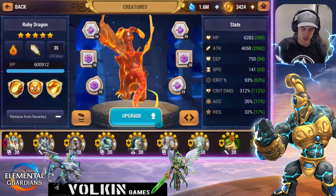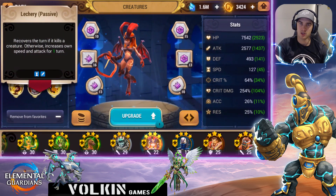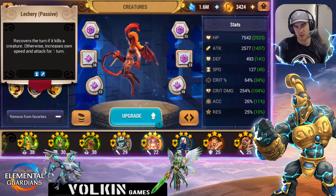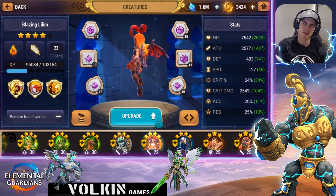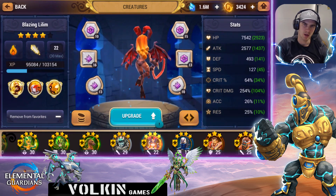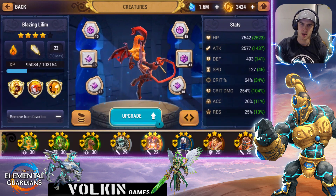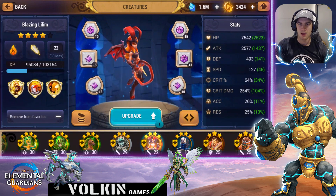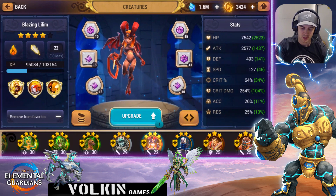Besides AOE attackers, you can also go for attackers with cheesy mechanics, like the Fire Succubus. She has a passive where if she kills an enemy she recovers her turn, and if she doesn't kill the enemy she gains an attack and speed buff — so normally she'll one-shot monsters, and if she doesn't, she gets the buff to ensure she does next turn. When glyphing these attackers, you still want some speed, and your main stats are attack, crit rate, and crit damage.